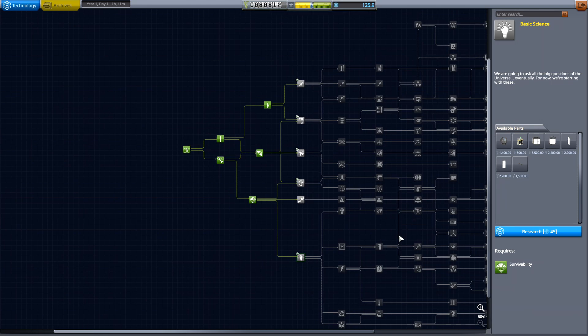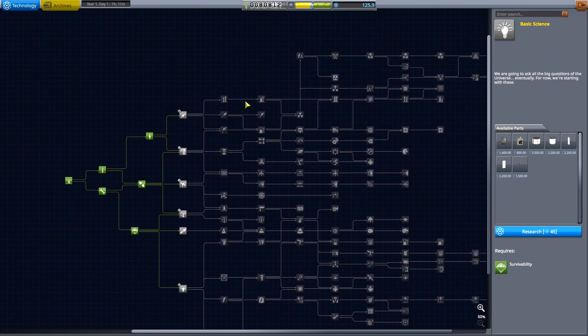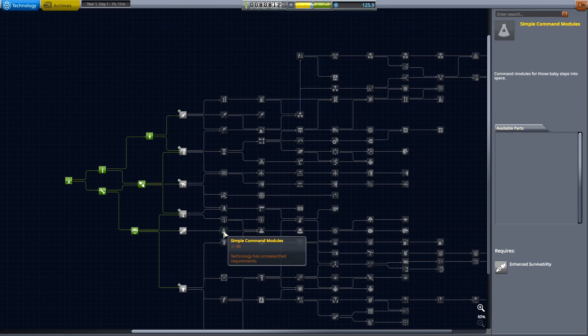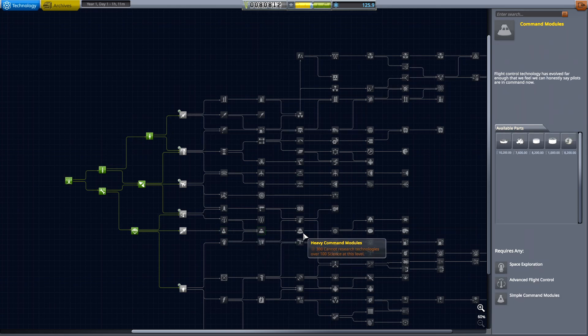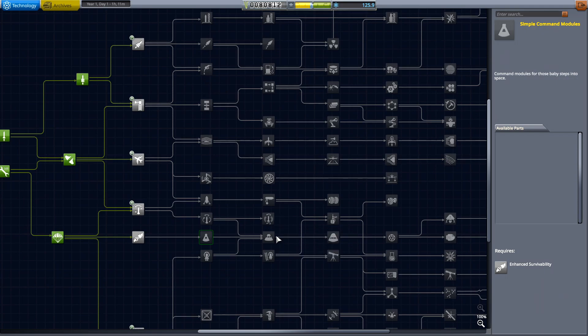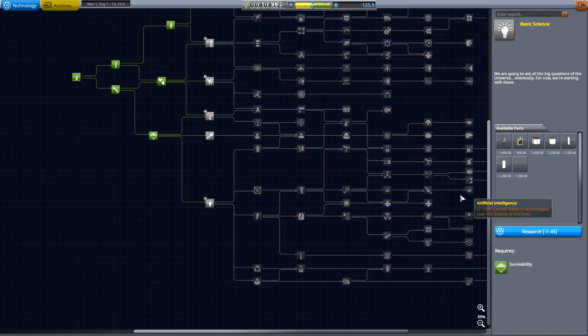I guess I have part of the enhanced tech tree still installed. I thought I had uninstalled it. That's unfortunate because that'll cost me extra science to unlock parts I need. That'll slow down the tech tree progression, even though there's no extra parts in it. That'll slow down the progression — but I don't mind that.